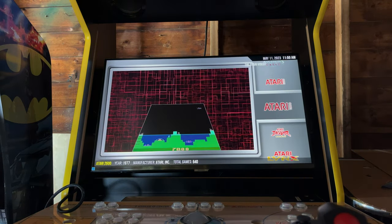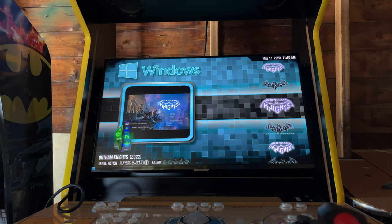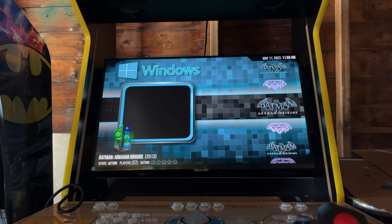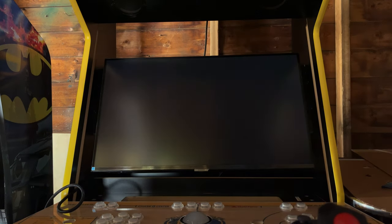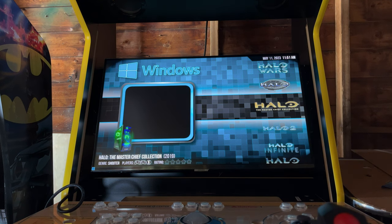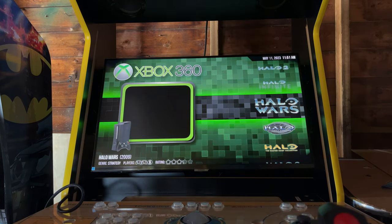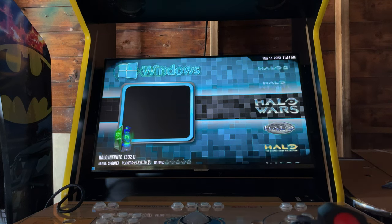We have the Atari 2600, 7800, Atari Jaguar, and the Lynx. The Batman collection has Gotham Knights and Arkham Origins — I may remove the category and leave those under Windows games. We have the Halo section: Halo Wars (Xbox 360 version), the original Halo (original Xbox), the Master Chief Collection with Halo 1, 2, 3, 4 and Halo Wars (PC version), Halo 2 (original Xbox), and Halo Infinite (Windows version).